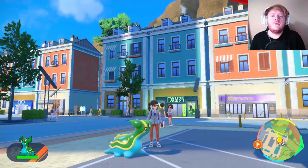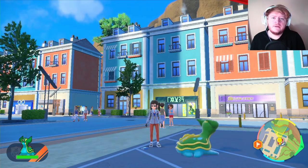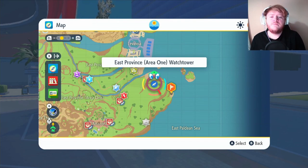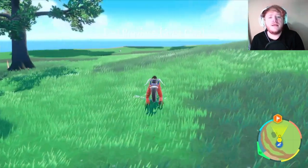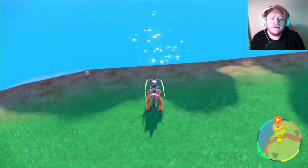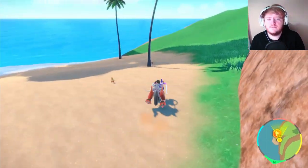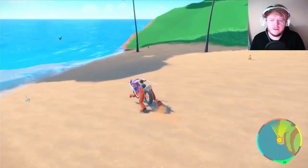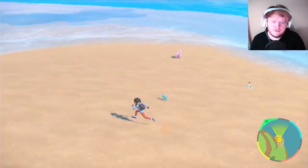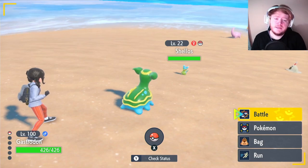First off, where do you get Gastrodon? We will be getting the blue Gastrodon because it just looks better — I will fight anyone in the comments about it. You're going to want to fly over to East Province Area 1 Watchtower. Once you're here, just run in this direction until you get to the edge of the cliff, then keep jumping down until you reach the beach. One should spawn almost straight away. And then you just want to encounter it and catch it.